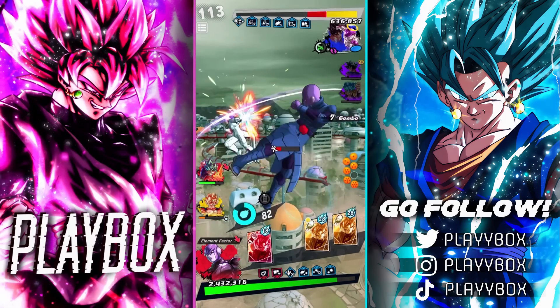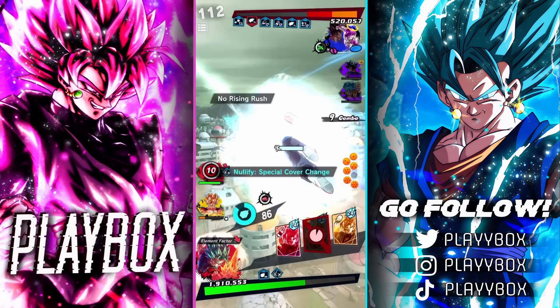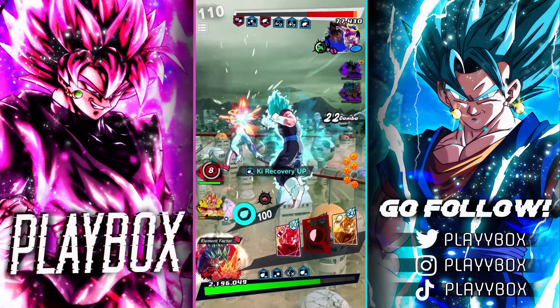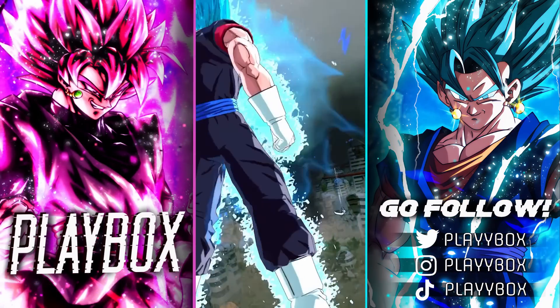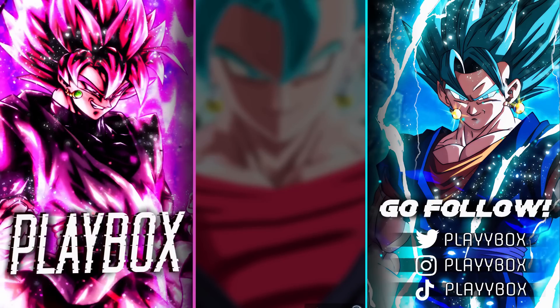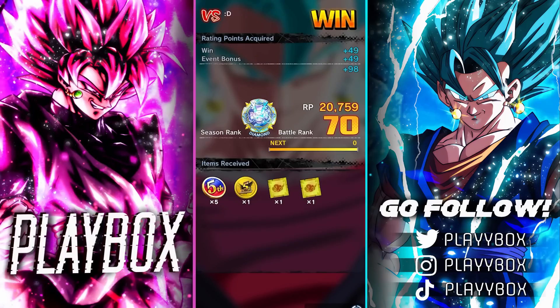We're going to go right away and let Ultra Vegito Blue finish it — he is the star of this damn game and he deserves the kill. UVB basically soloed and then we sprinkled in a Hit time stop to seal the deal. But this team, like I said, is not good — there's a lot of missing ultra abilities and whatnot. But if you want to flex your units, especially if you have them at high stars like me, it's definitely a big flex. I hope you guys enjoyed this video — please leave a like, don't forget to subscribe, and have a great day. See ya.